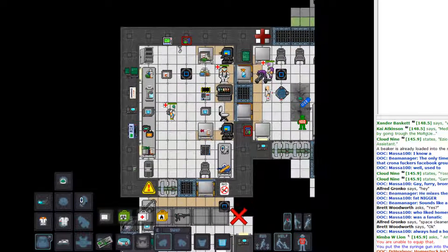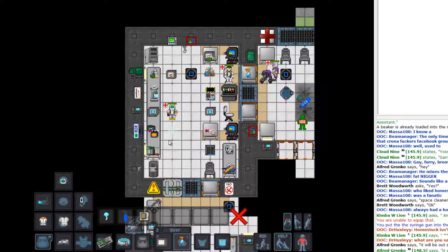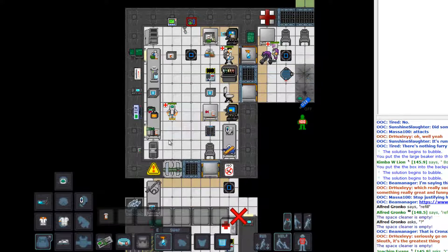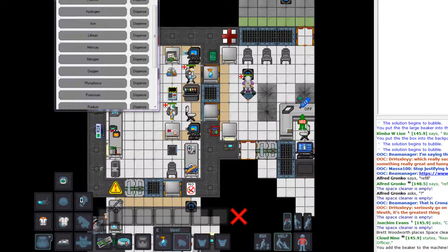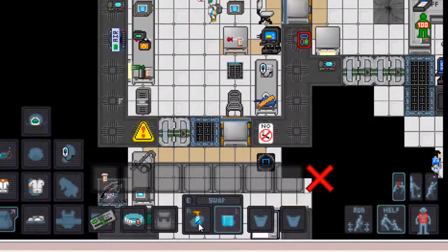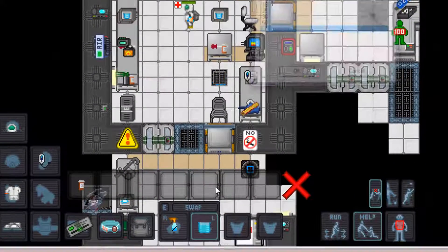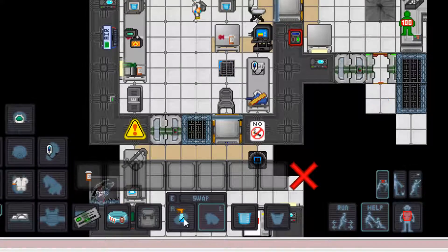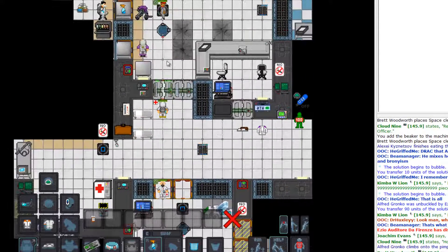Now I'm going to show you why I got the space cleaner. Let me empty it out. I'm going to look up space lube: one part water, one part silicon, and one part oxygen. I've got this beaker full of space lube. I'll set the transfer amount to 100 and dump the entire thing in. Now if I have this space cleaner full of space lube, I'll show you what it does — it's actually pretty useful.